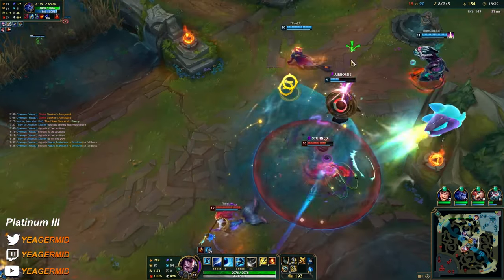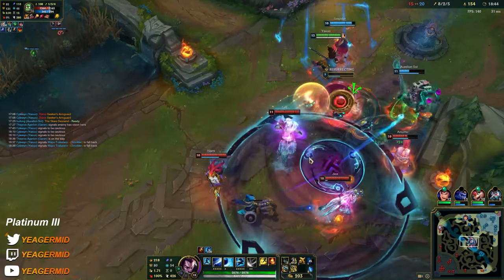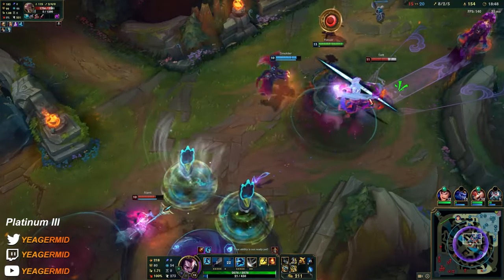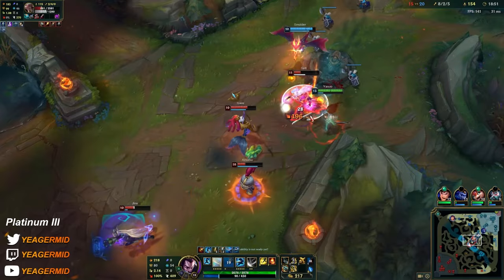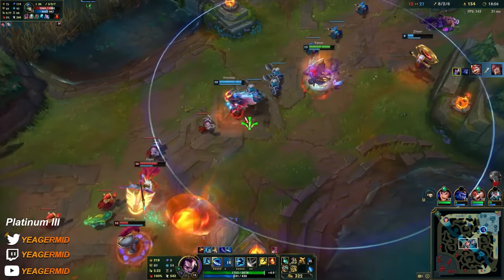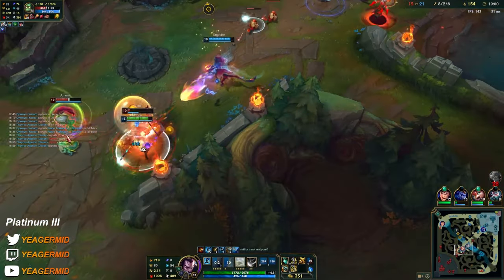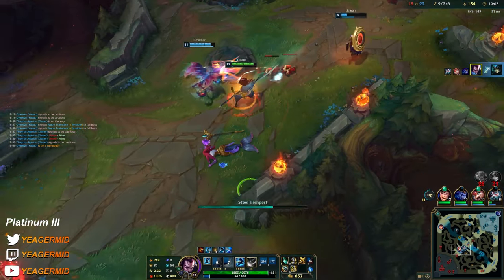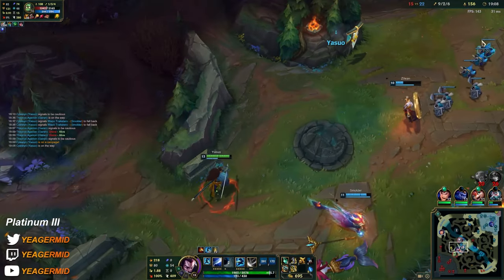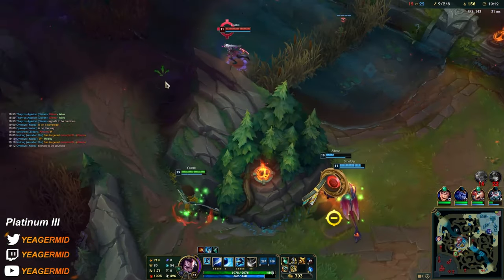He has to not walk within ultimate range. Oh, I could flash Q — oh my god. Another bubble, okay. He doesn't have flash this time — unlucky for you. I got this.